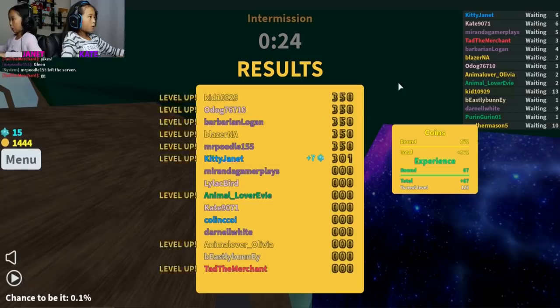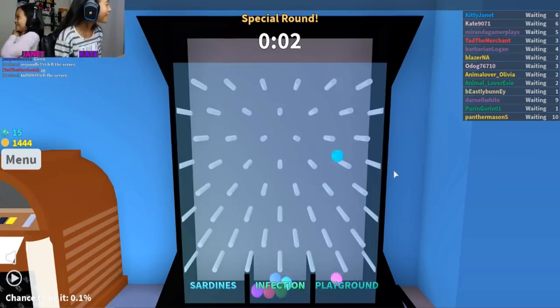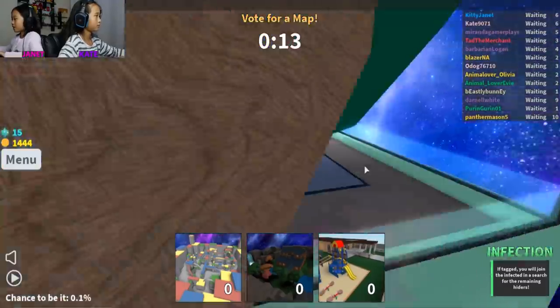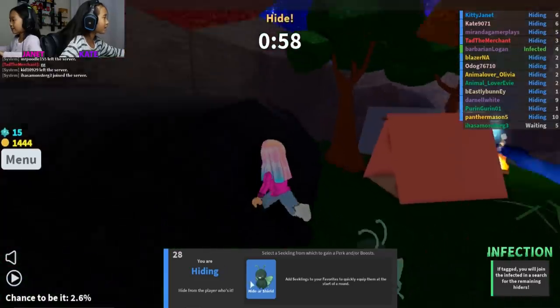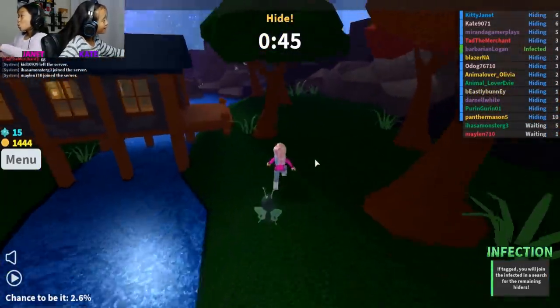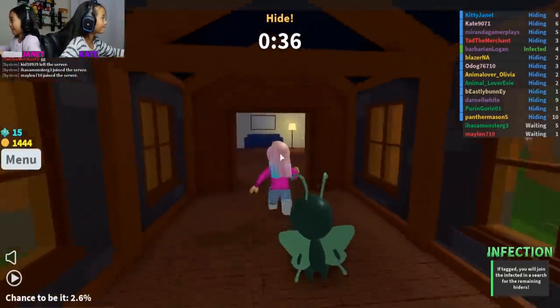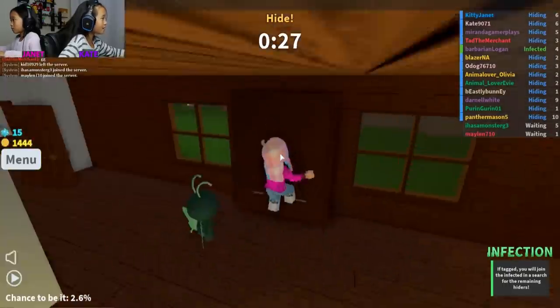I got infection. Everybody's getting infection. Let's do infection on the middle one. It says hide from the player who's it — who's infected. I'm going to go in the house. The first place me and Ted went is over by the mountains — I'm following him now. You only have like five more seconds to hide. Ted, I think that's a bad spot. Maybe I can climb the tree — yes! I'm climbing the tree for victory.